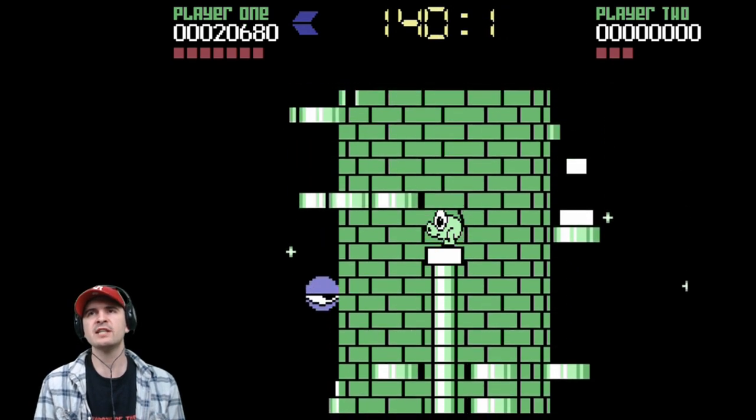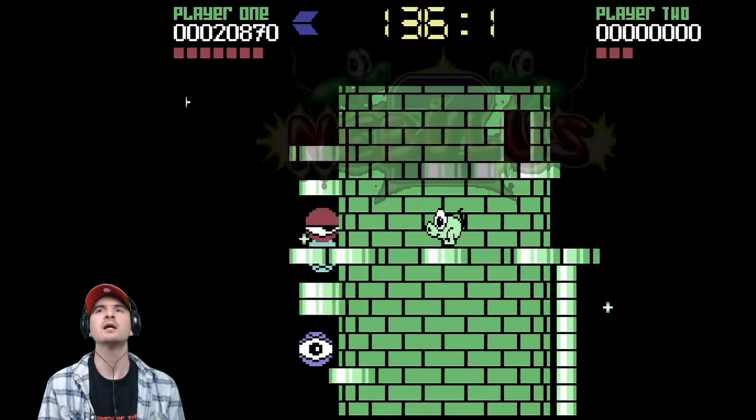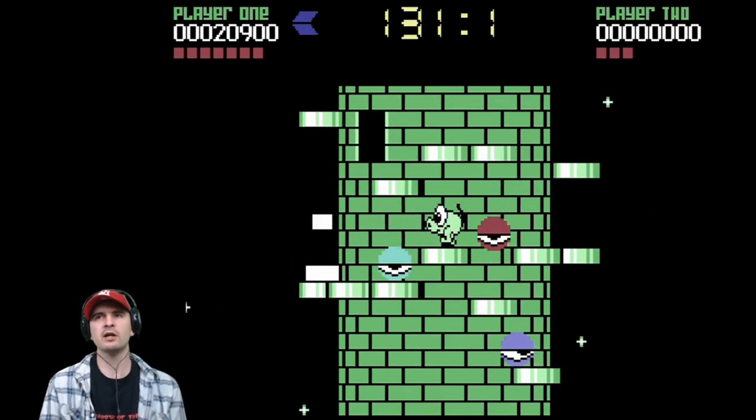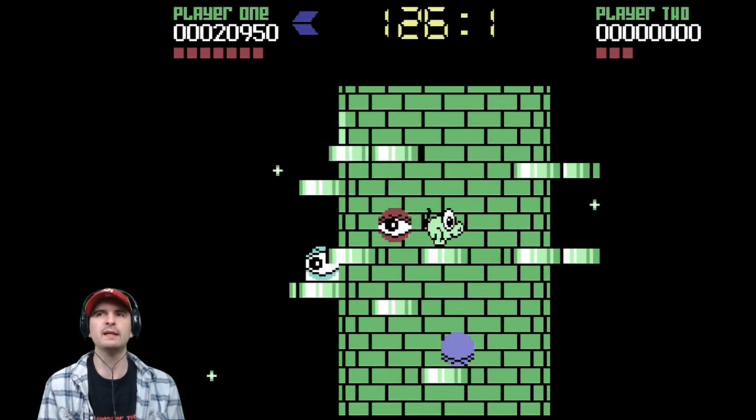Nebulus was also followed by a less-known sequel, Nebulus 2: Pogo a Gogo, released on the Amiga in 1991. An Atari ST version was in development but it was cancelled. Right, shoot the block behind the eyeball — so many eyeballs. There are more eyeballs on this level than on any other level.